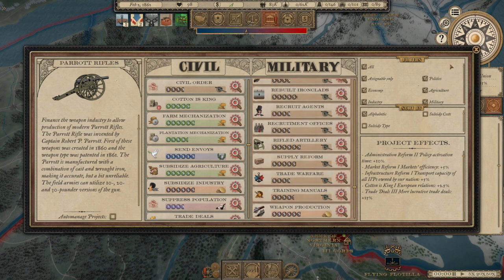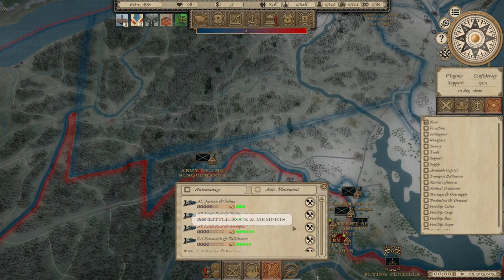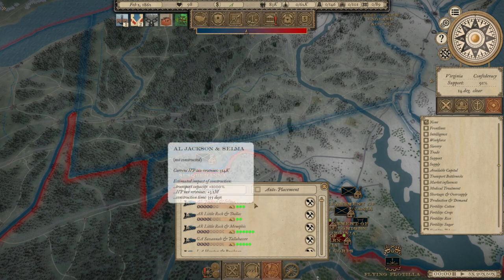We've been doing some army management, some policy management, also getting some railroads ready to build — but that's where we find ourselves. In early 1862, and that's enough of me rambling, so let's get going.